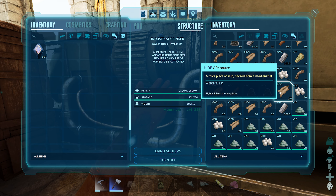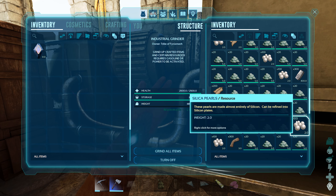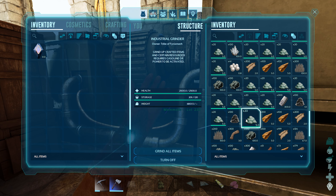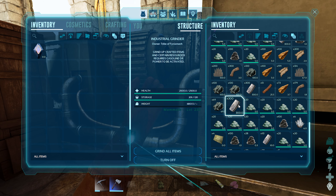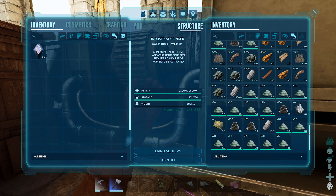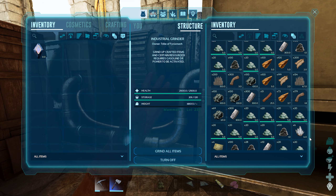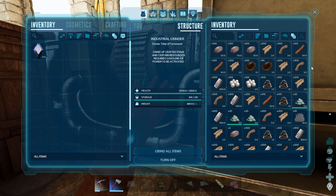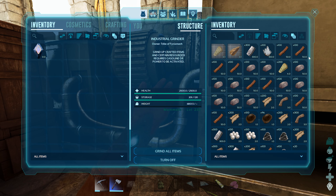Let's grind all the items. Look at all that polymer! We got all this metal, silica pearls, obsidian, cementing paste, more metal. I think this might be enough metal — actually, we might have to go on one metal run real quick, just enough to get the industrial forge. This might be enough though.